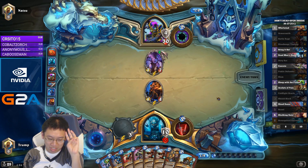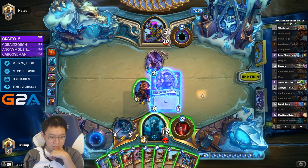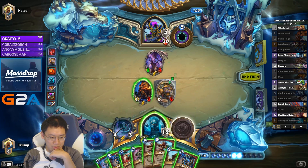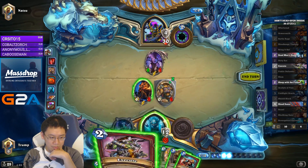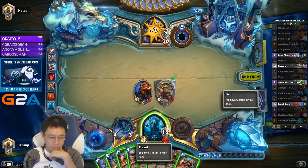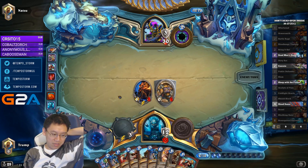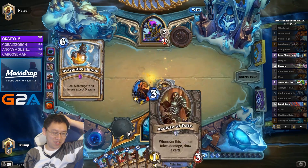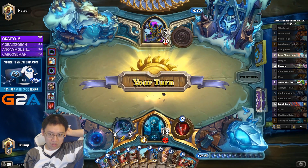One Battle Rage will probably be very good. We don't want to play Bring It On yet — not until later. We have two Whirlwinds in our hand. They'll probably both be discarded by Skulking unless I can find some use for them, which seems unlikely.